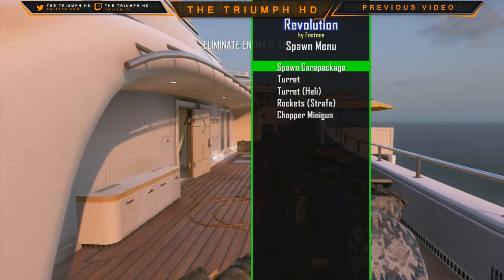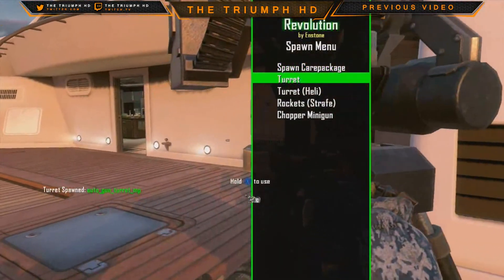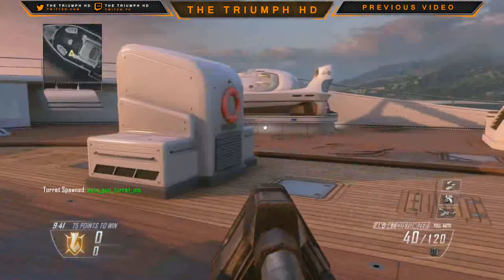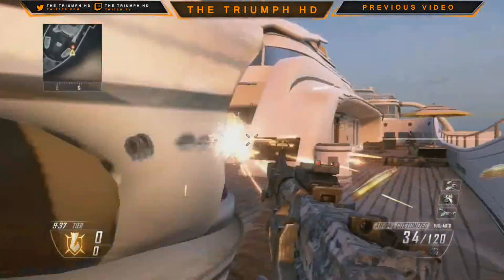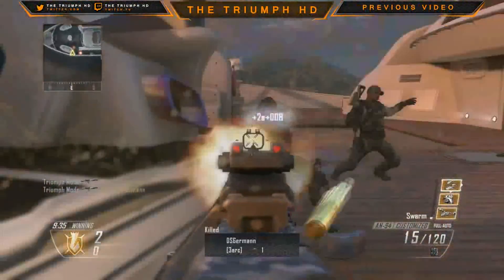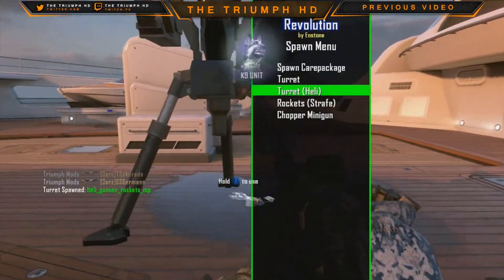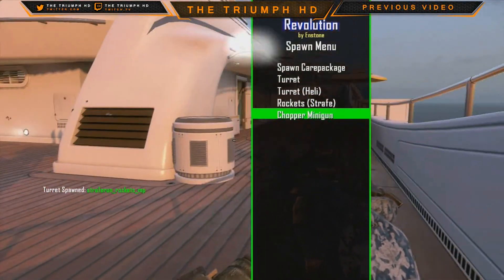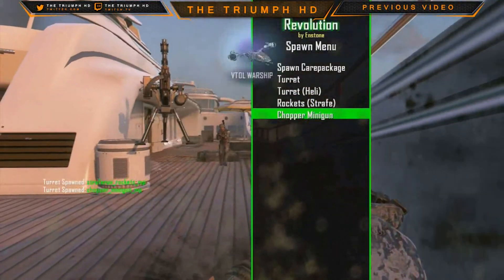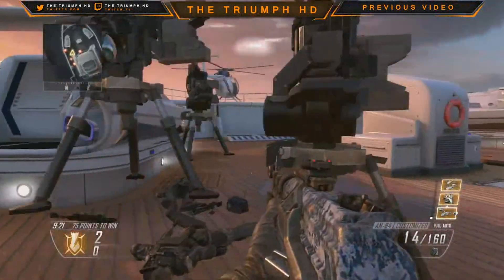Spawn care package — spawning them. A turret, and you can use the turret — you can actually be the turret, which is pretty cool. Turret heli — you can also use that one. Rockets or strafe. And chopper minigun. They're all just sentry guns really. I don't know what the point of that is, but okay.